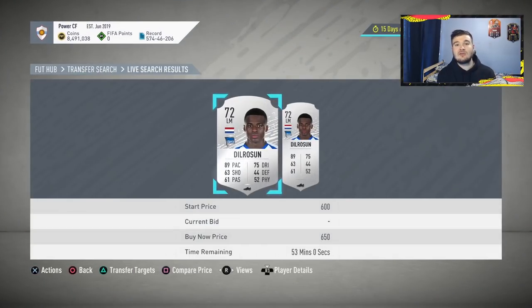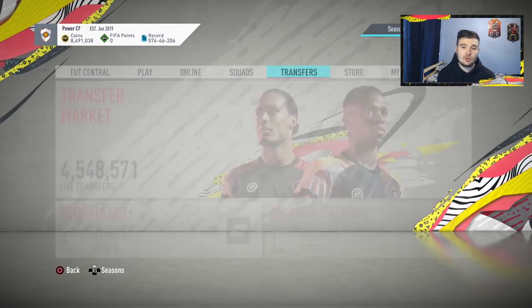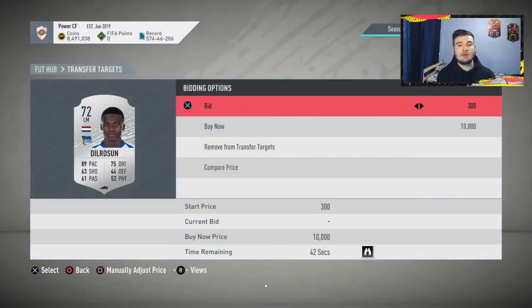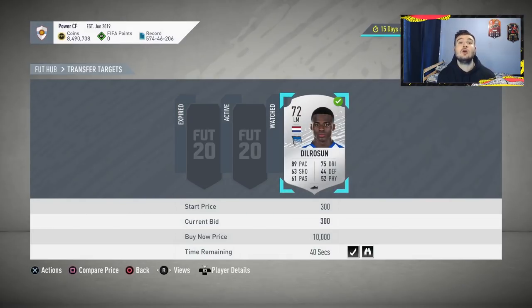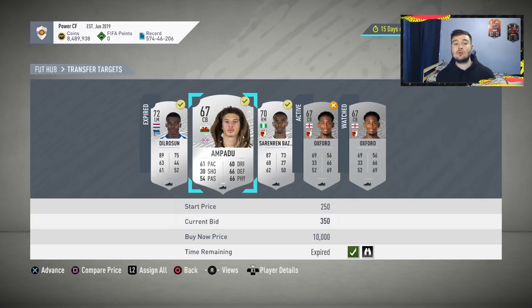So all you do is go back and bid on that card for 300 coins, knowing you can sell it for 650 coins. Use this method from under 1,000 coins up to around 15,000 to 20,000 coins. We picked up a couple of cards: some won for 300 coins we can sell for 600, one picked up for 350 we should sell for around 700, and Saracen Bays picked up for 450 we should sell for around 850.